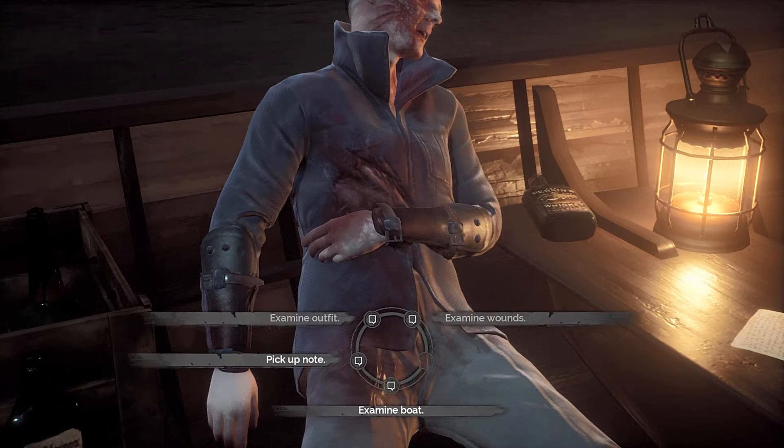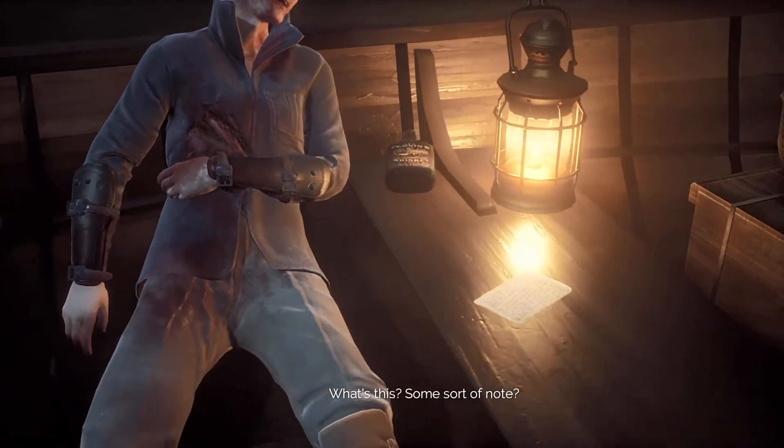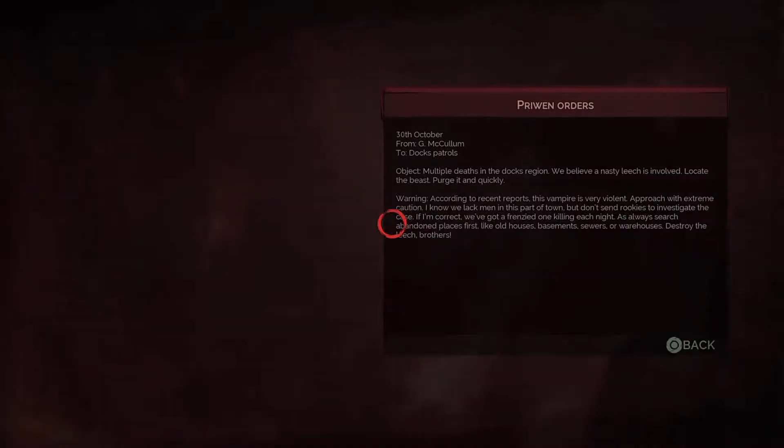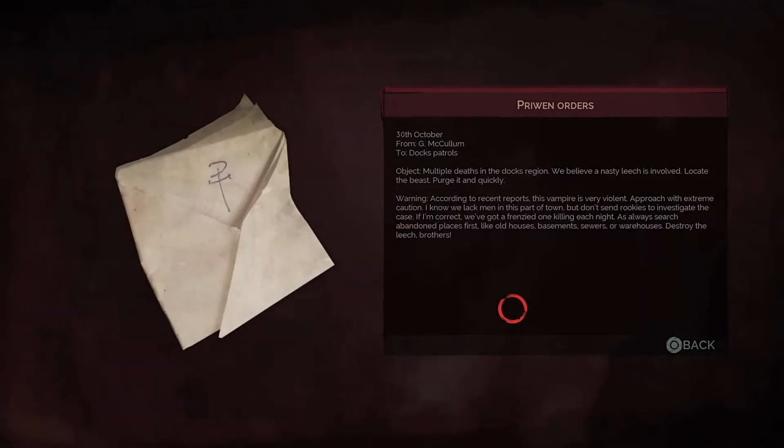Also looks pretty grim. What's this? Some sort of note. 'Proven orders. Object: multiple deaths in the docks region. We believe a nasty leech is involved. Locate the beast, purge it and quickly. Warning: according to recent reports, this vampire is very violent — approach with extreme caution. Don't send rookies to investigate the case. If I'm correct, we've got a frenzied one killing each night. Search abandoned places first — old houses, basements, sewers, or warehouses. Destroy the leech, brothers.'